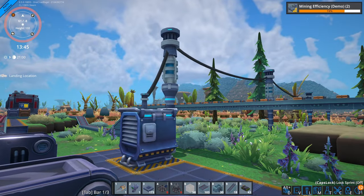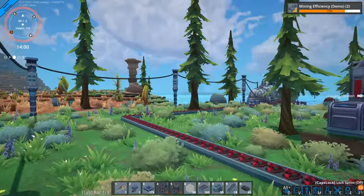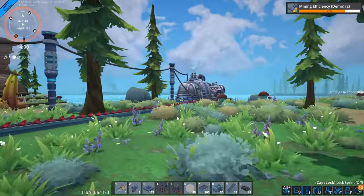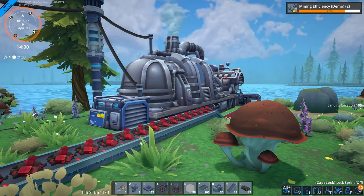Foundation plates for power — a blessing and a curse. No messy cables, but oh the struggle to keep them connected. And let's not even talk about extending power to outposts. High voltage lines save the day, but a smoother system would be electrifying.